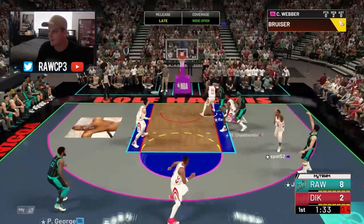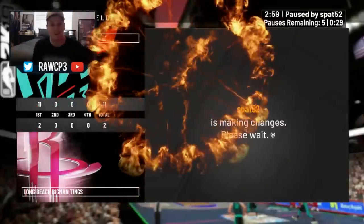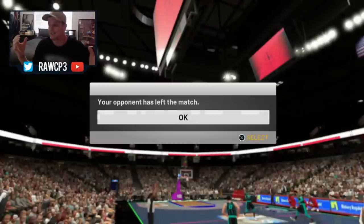He gets the double screens — beautiful release and splash. This guy's release is so nice. And we made him quit within the first quarter! Let's get into a second game, guys. Pink Diamond Hondo is looking the goods.